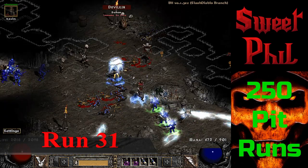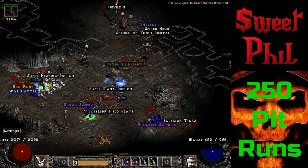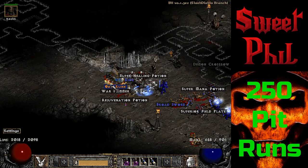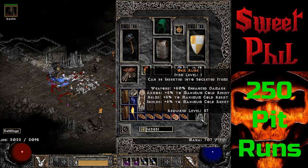Here we come back in at run 31, and this is exactly why I'm running at player 7. I drop an Ohm rune, and with the higher player count you obviously have a better chance of dropping high runes.